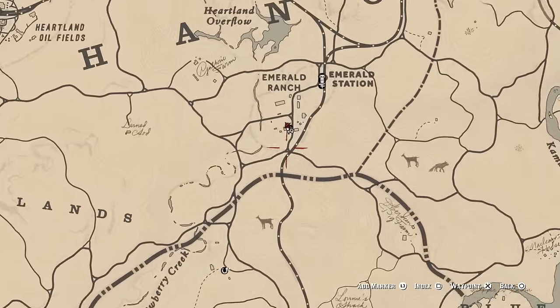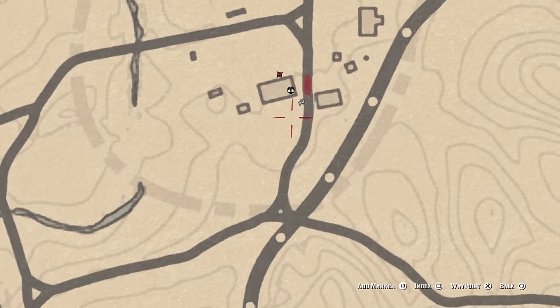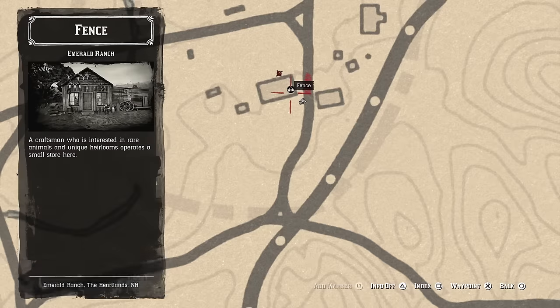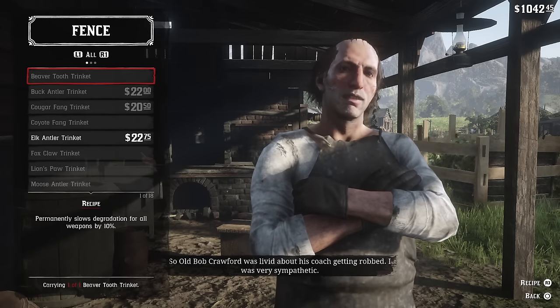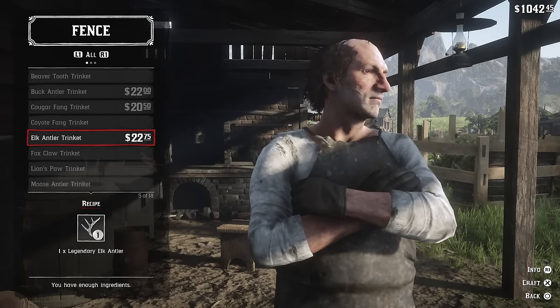Being that this is starting to get further west, I'm going to move to the fence in Emerald Ranch and there's a trapper not too far from that. So let's take a look at what happens when we turn in the Elk Antler.